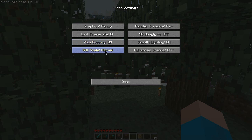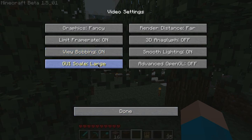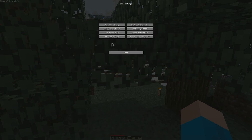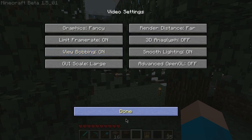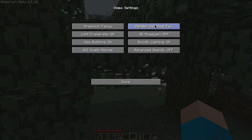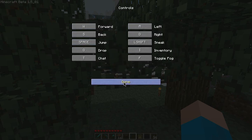You can also change the GUI scale, so you can make these items on the hotbar really big or you can make them freaking tiny. Why you would want to do that I don't know. I'm putting mine at normal because large takes up too much of the screen. And all you've got are the render distances and things like that — no new controls.